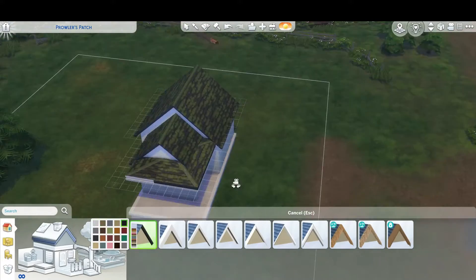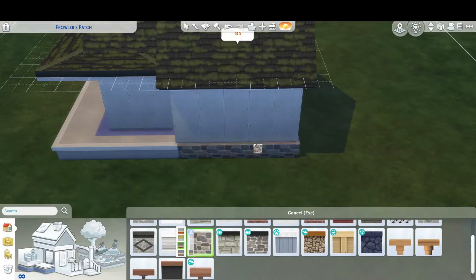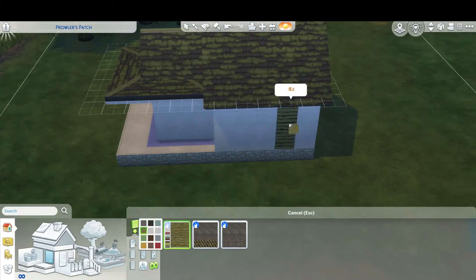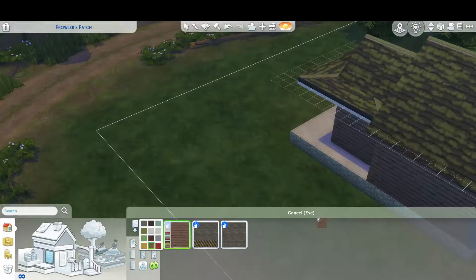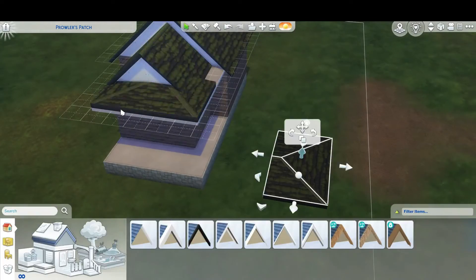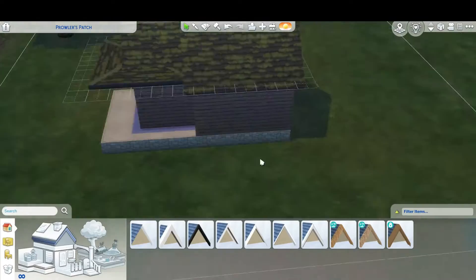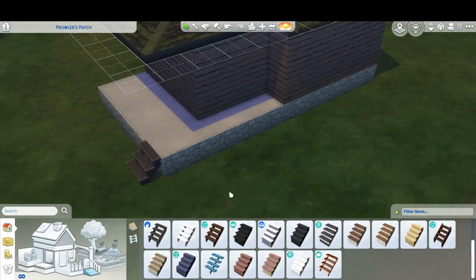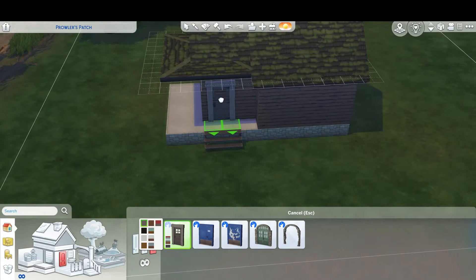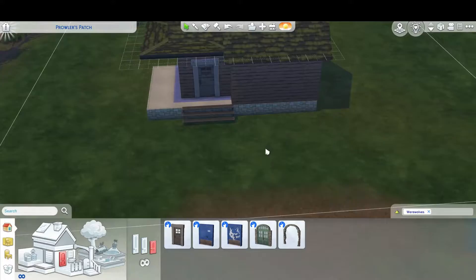I wanted to build one that's good for the whole family, so this house has two bedrooms and one bathroom. The bedroom has bunk beds so you can have kids and parents living in there, and you can probably fit another bed in the kids' room if you move around some of the furniture. This house is also super cheap — I think it's only 14,000 simoleons with the lot included.